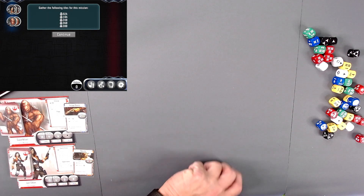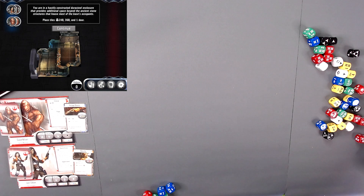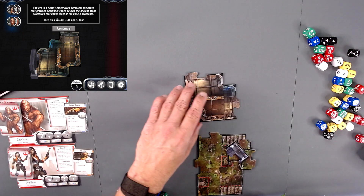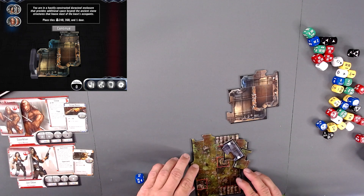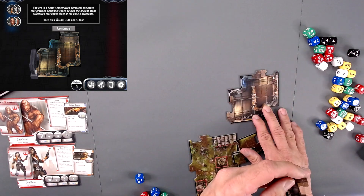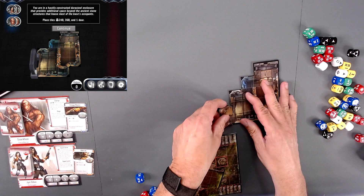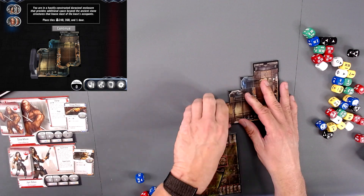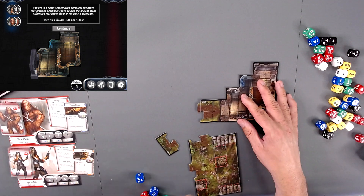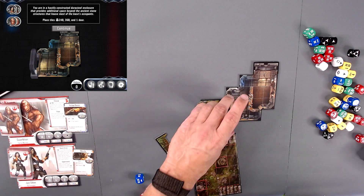Gather the following tiles for the mission — now you find out why I have squad number two. Place tiles 24B and 36 Bravo, and one door. So we have this extra one for holding the door. It doesn't fit very well. I think it's this piece. And we need the door, which is right here.